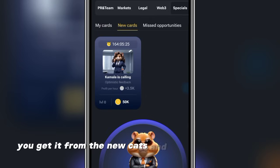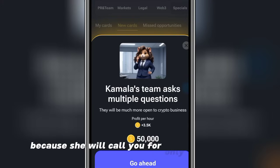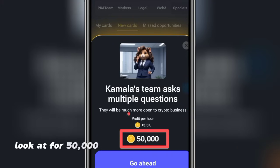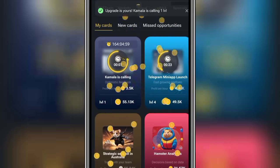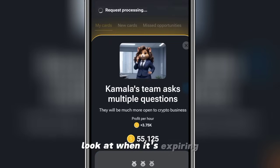The next one is brand new — I'm sure you have not seen it before. You get it from the New Cards section, and under New Cards you see 'Kamala is Calling.' You want to go ahead and answer Kamala because she will call you for only a limited time. The profit per hour is very huge — for 50,000 coins you get 3,500 profit per hour. This is the best, so just go ahead and get this as much as you can before it expires.